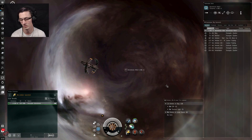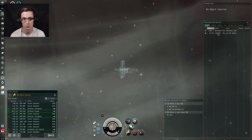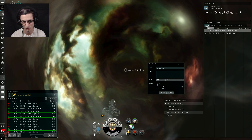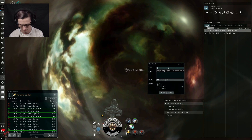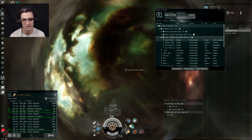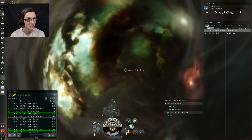So I'm going to hit 'enter wormhole' and click yes on the warning — it's just telling us there's no CONCORD in here so we won't be able to rely on them to save us. The first thing you want to do when you get into a wormhole is bookmark the way you came in. Right-click it, save location, and put it somewhere safe. I'll call this 'Exit 1.' So if we want to leave this wormhole, it's in our bookmarks.